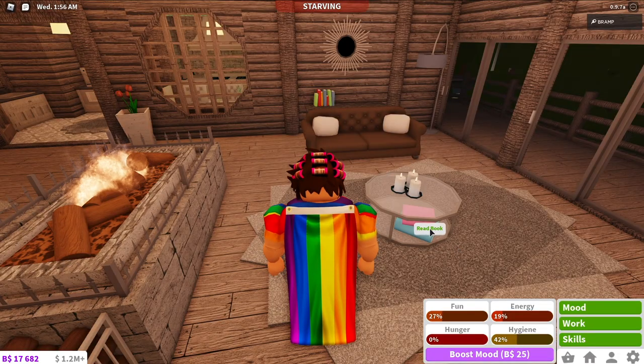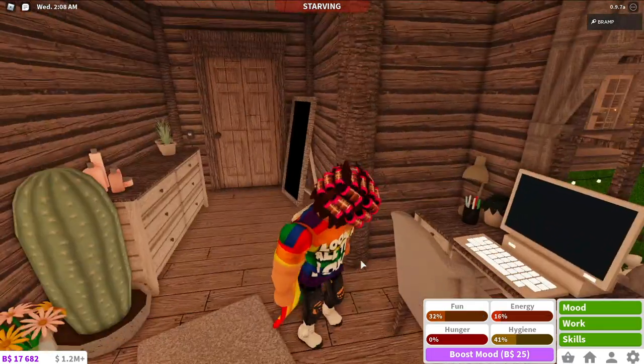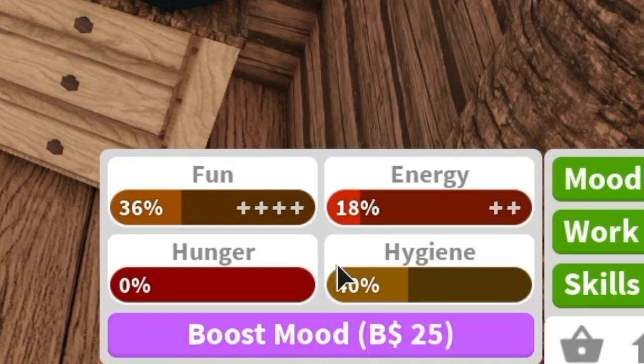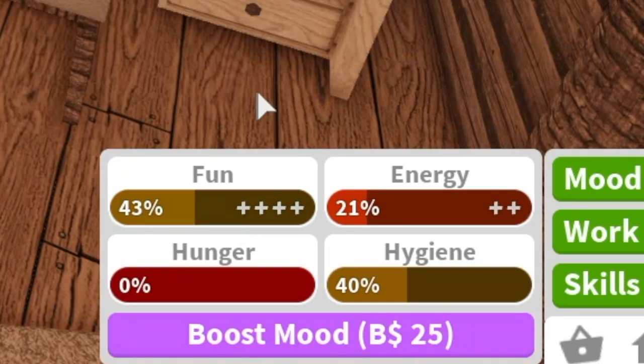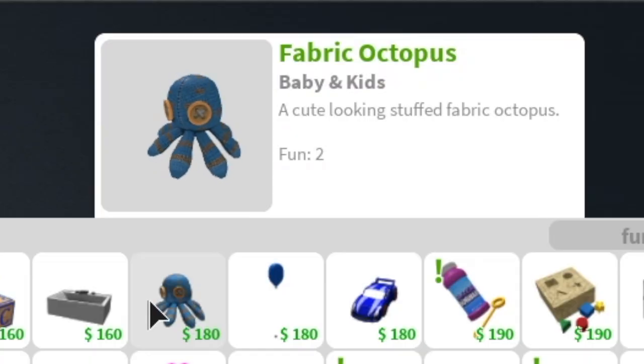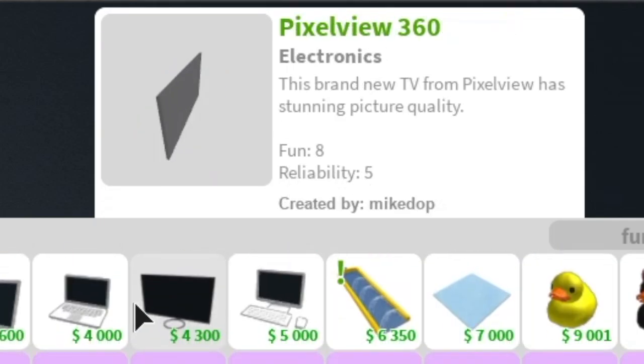You can also get your fun up by reading, but as you can see it will only give me one fun, which is a little bit slow. You can also go to the computer, which gives me four bars of fun. Simple things like a fabric octopus can also give you fun — as you can see it says fun level 2 right next to it.